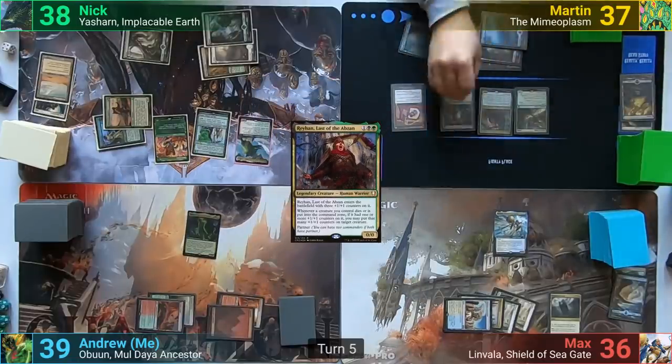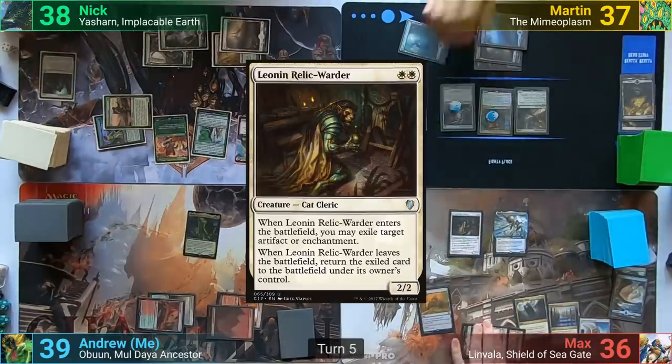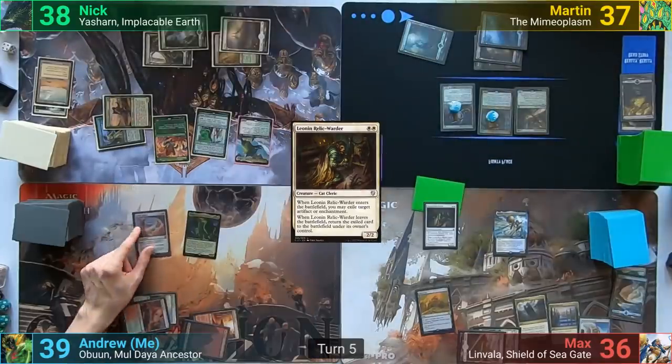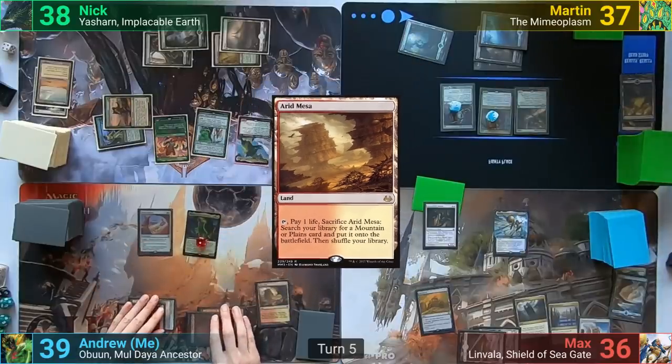Max plays a Wasteland and casts a Leonin Relic Warder, which exiles the Incubator as it enters, and passes to me. I cast a Felidar Retreat, then play an Arid Mesa, putting a +1/+1 counter onto Obun, and pass to Nick.